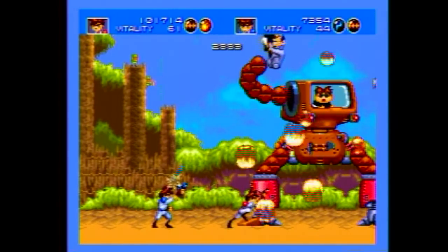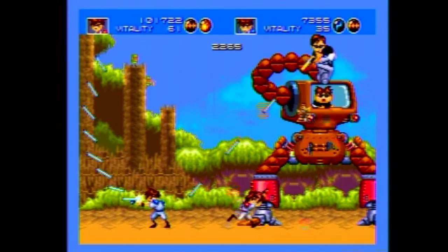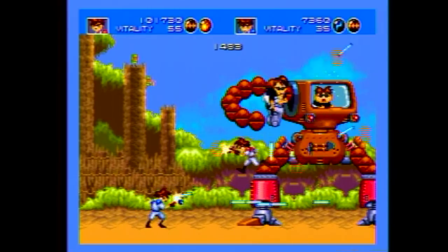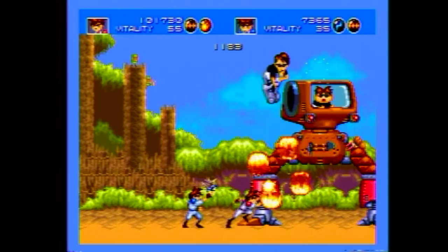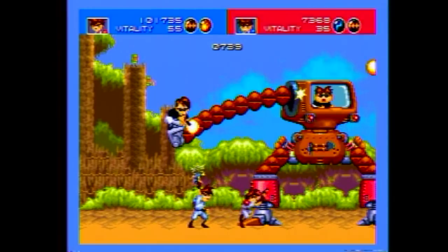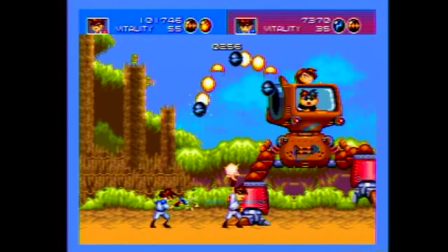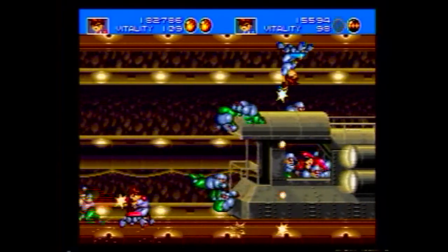The level structure is somewhat similar to Mega Man in that you can choose the order in which you tackle the missions; however, there's no real tactical advantage to doing this, as you don't earn weapons from the bosses you defeat, so it's somewhat pointless. You have a life meter that counts down to zero and then you have to choose to continue. The harder difficulty you play on, the fewer continues you get — fairly standard stuff for that era, and far more challenging than the unlimited continues we see in most current-gen titles today.